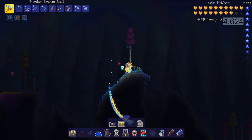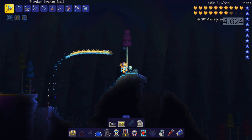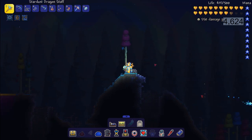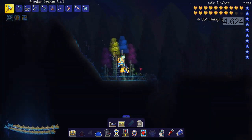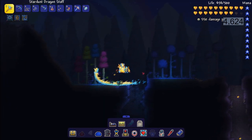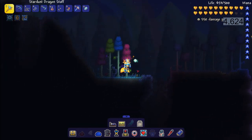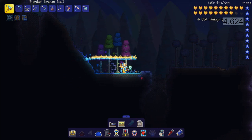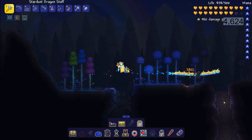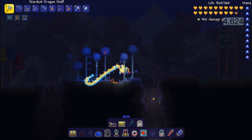The way you get into hard mode is by defeating the boss called the Wall of Flesh. I actually have a video on how to do that if you need a specific guide. Once you are in hard mode, the next thing you want to do is find a floating island. If you're in hard mode you've probably already found one, but I'll show you exactly how I find floating islands.